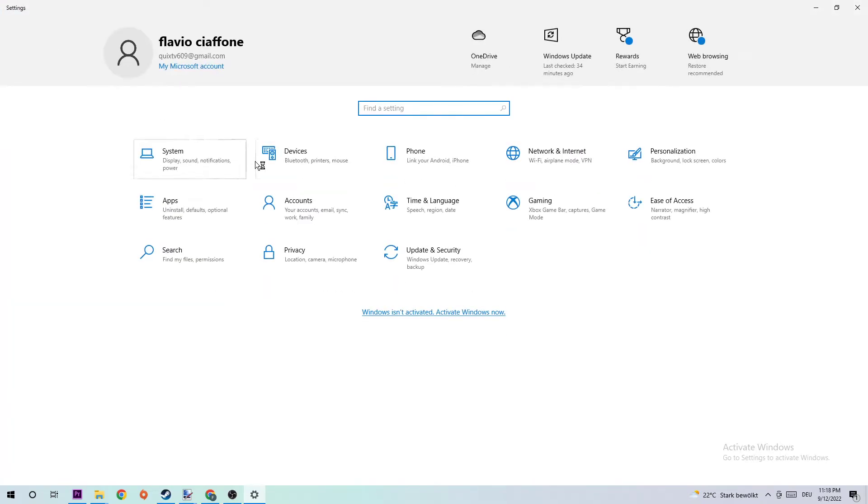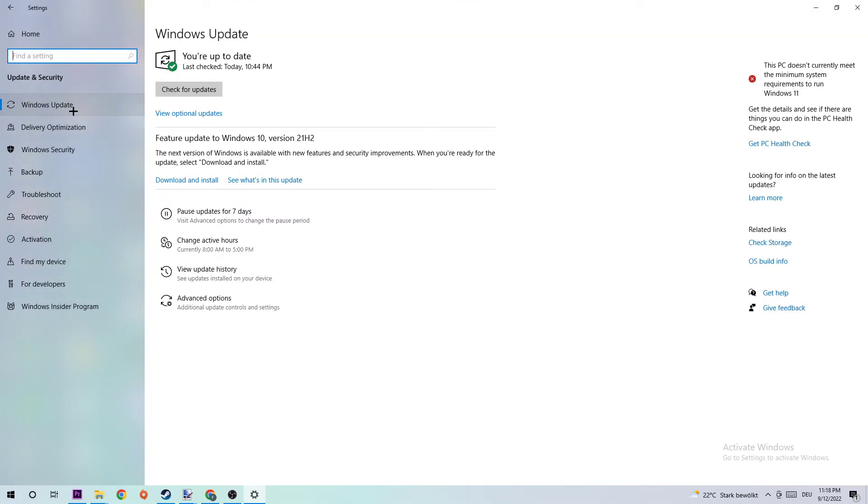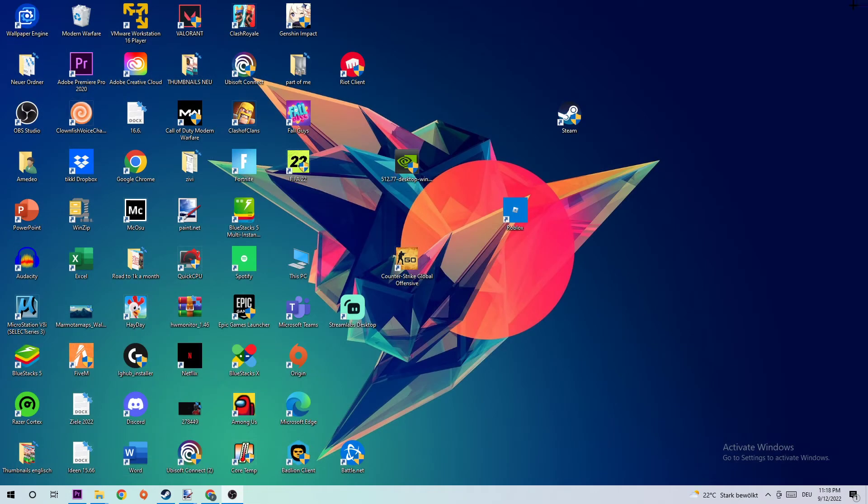Go back and navigate to Update & Security, then to Windows Update. I know it sounds basic, but trust me — updating every single driver you can on your PC will help with all kinds of issues, including FPS drops, stutterings, and frame drops. Click Check for Updates and download the latest version of Windows to get the best possible performance for your PC.